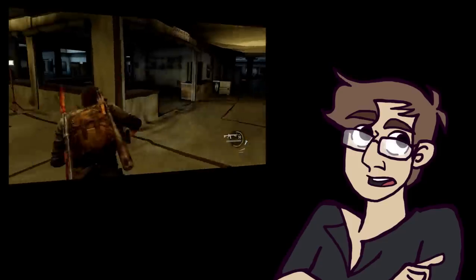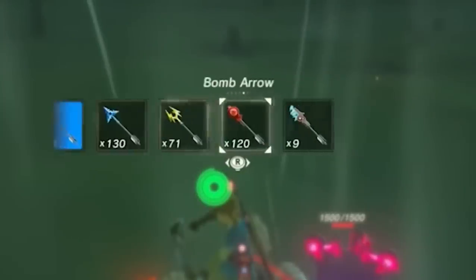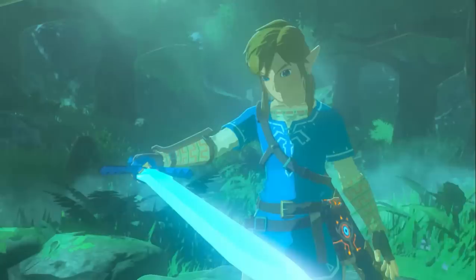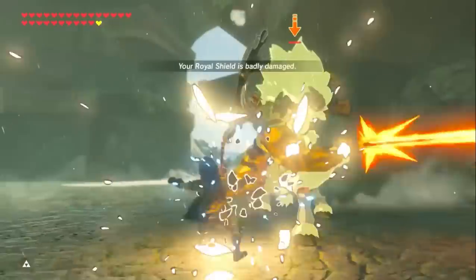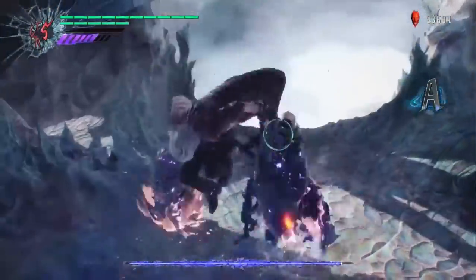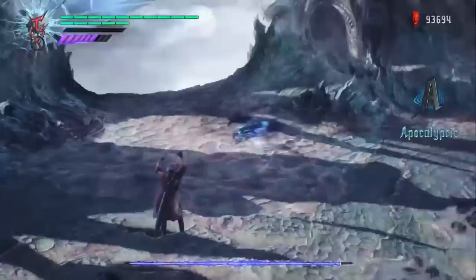A not so great example would be Breath of the Wild's quick menu, which isn't the worst thing in the world, but for a menu you need to use way too often, it really doesn't add much. Maybe it would be an idea to have Link automatically equip whatever's next in the slot by holding down the attack button after your weapon breaks. In a perfect world, all games would be like Devil May Cry 5, where you don't need a quick menu and can just change weapons and combat styles with the push of a button, but that's not always an option.